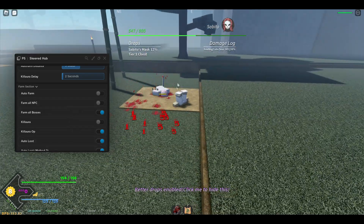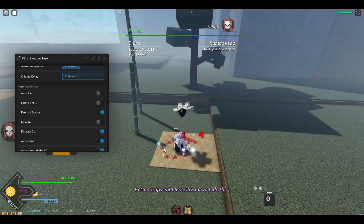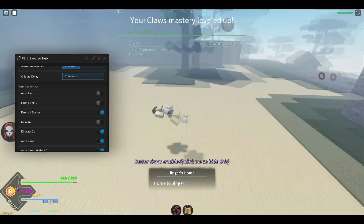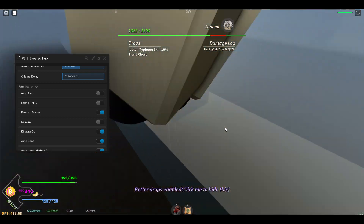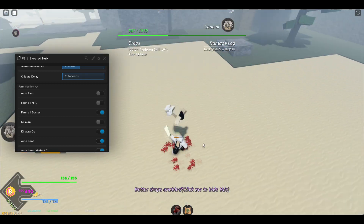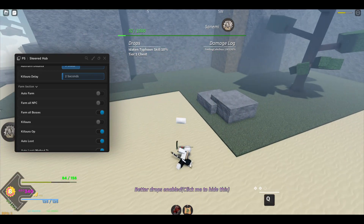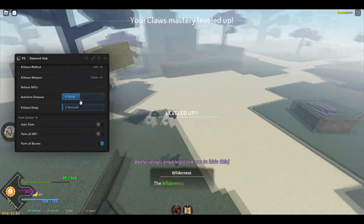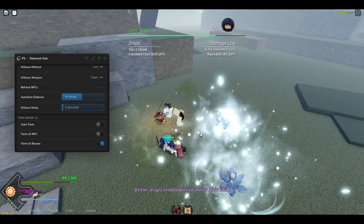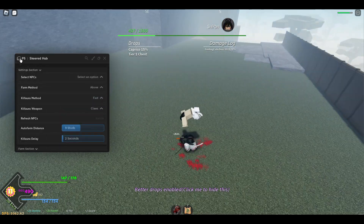Now I'm fighting Sabito — he can't even hit me, this is super OP. I just leveled up my masteries again and almost hit level nine, it's going so fast. This bigger one still can't hit me and I'm still killing him really fast without any OP weapons. He just hit me, so let me change my distance stat to 10 because at 10 it works the best.